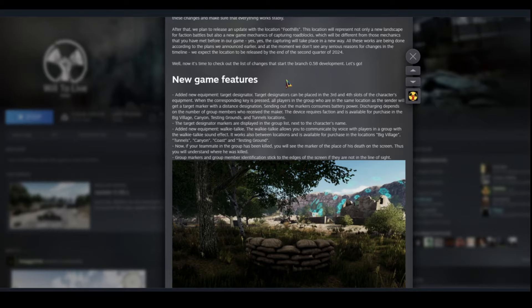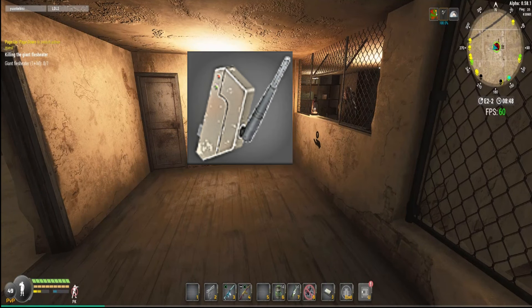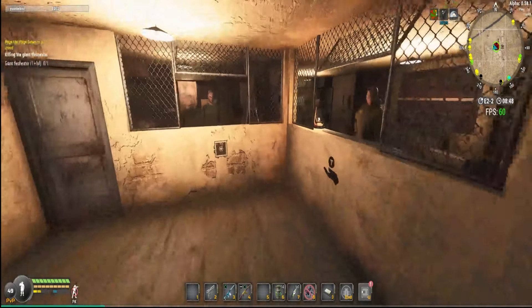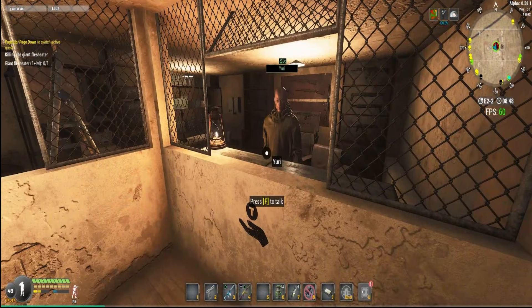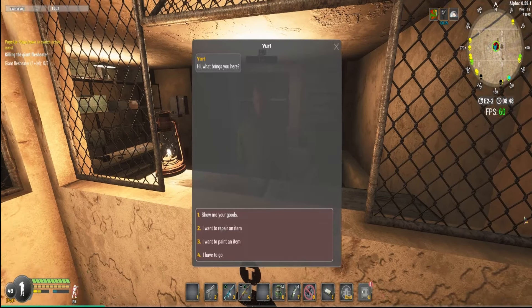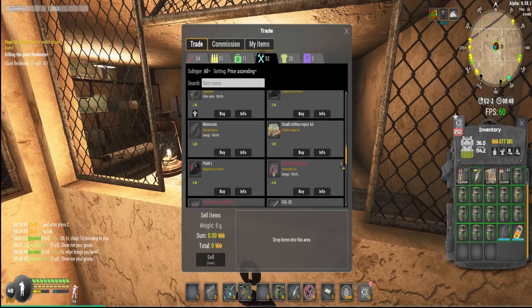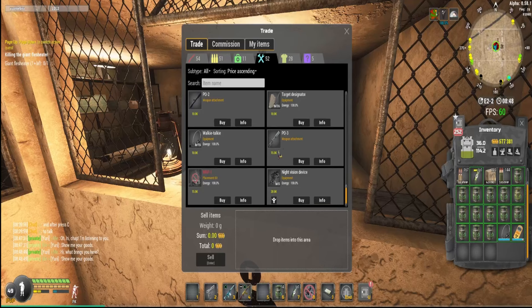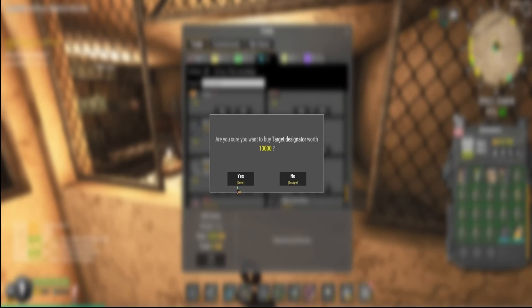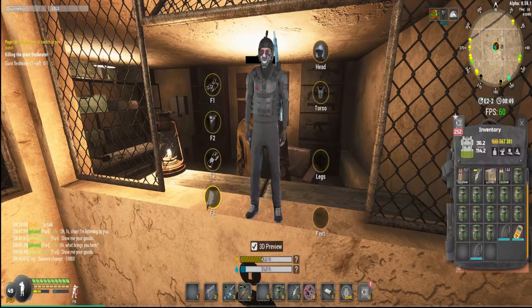The first new game feature is the Target Designator. You can find those in Canyon Coast testing grounds, in the big village locations. If we go all the way down here in Coast, you'll find the Target Designator for only 10K.